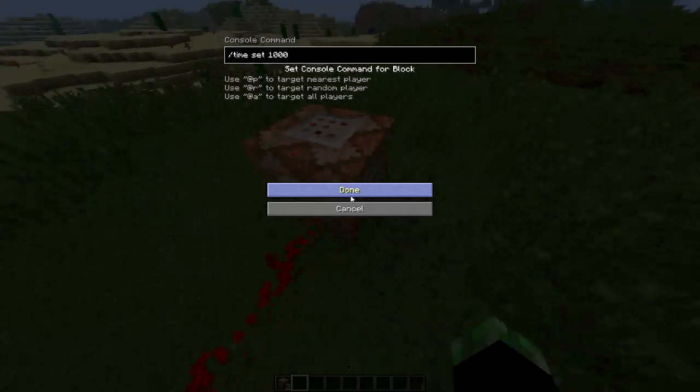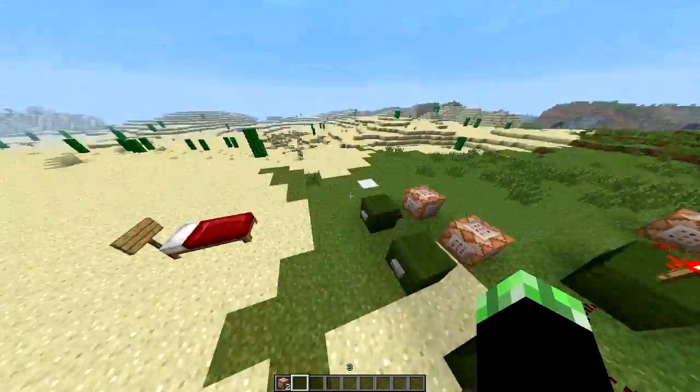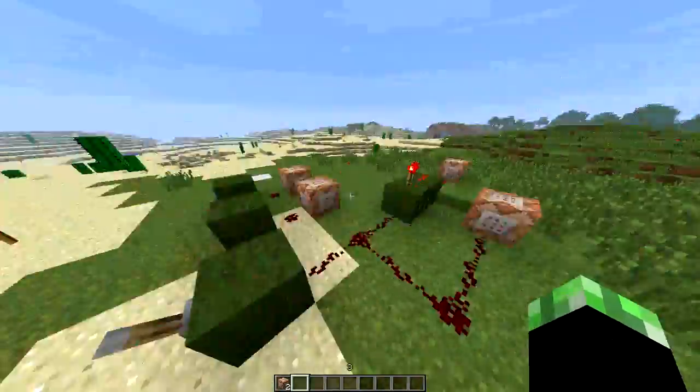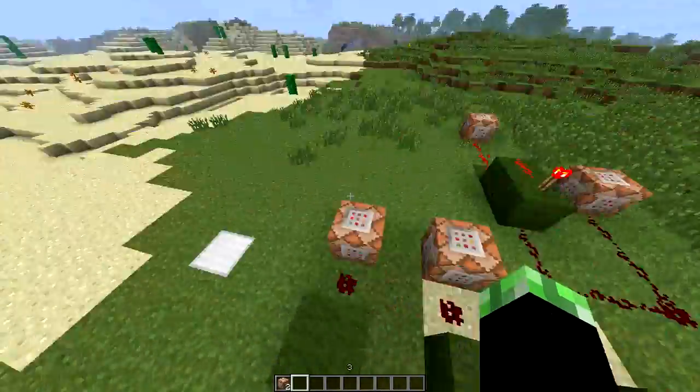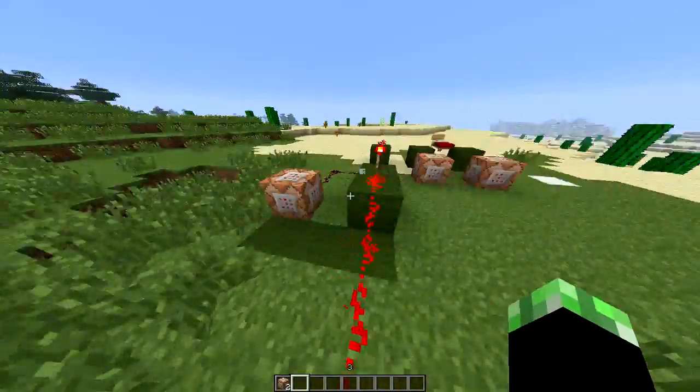Set time to 90,000 which is nighttime, and then set time to 1,000 which is daytime. So that's a very simple outline as to how that works. The code again for this is 137 if you guys want to play with it yourself — slash give, your name, 137, and then however many you want.